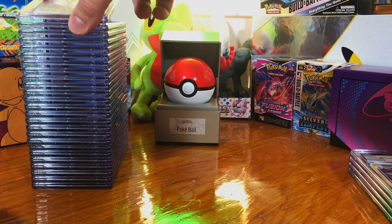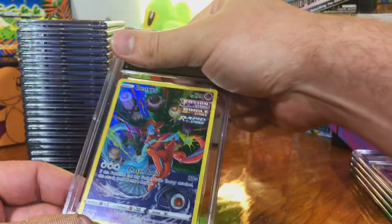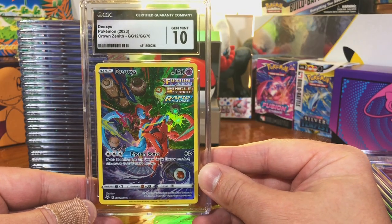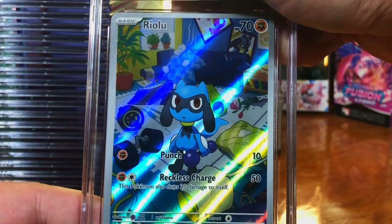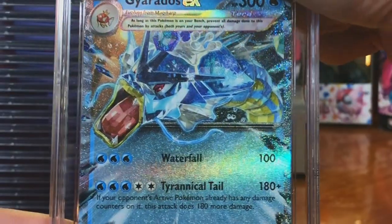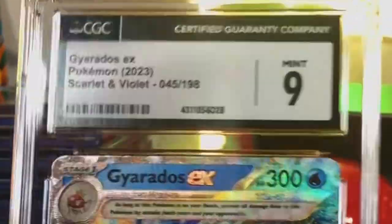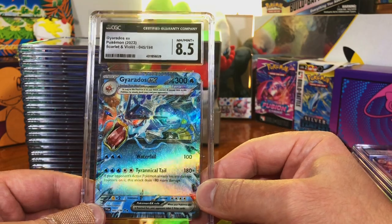If you enjoy this content, like it and push it out to more people and let me know by subscribing. The Deoxys Galarian Gallery card from Crown Zenith — Gem Mint 10. The Riolu illustration rare from Scarlet and Violet Base — sweet. Gyarados EX from Scarlet and Violet Base set — Mint nine. Another Gyarados EX — how is this one worse than the other one?